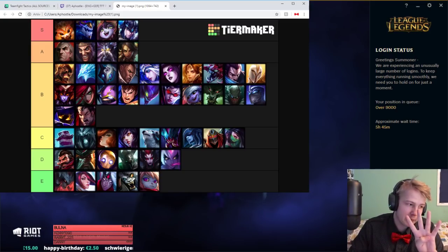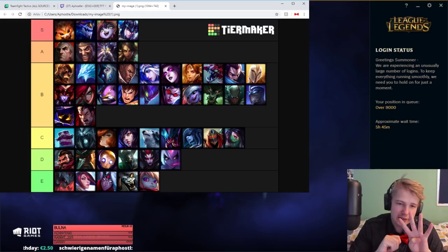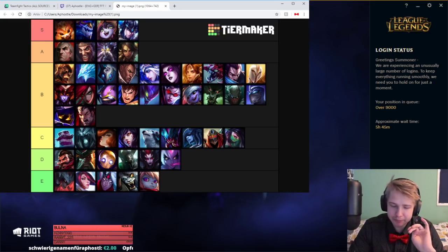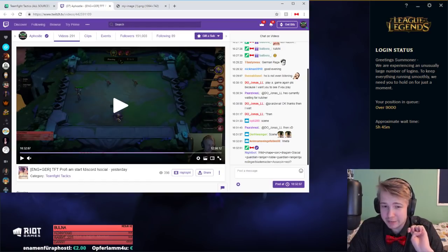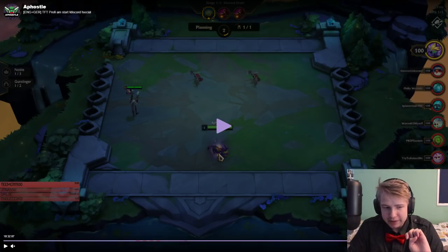Let me bring up a little bit of a tier list. This one is not updated after Lulu got fixed, but it's basically the same other than a couple of changes — Akali is a little bit better, Shyvana is better. So here you can see what I tend to aim for in the beginning: Kassadin, Lulu, Nidalee, Lucian. Those are like four of the main core units that are extremely strong, and if you can get one of them to two-star in the beginning, you will have very smooth sailing.